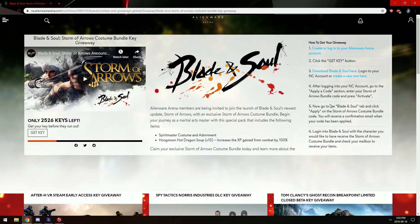When you log into the game, under your received items, you'll have the bundle. It's as simple as that. I will leave the link in the video description so you can just click on that. Be sure to get your key as soon as possible, as there's only about 2,500 keys left at the time of this video. Let your friends know about it too, so they don't miss out.